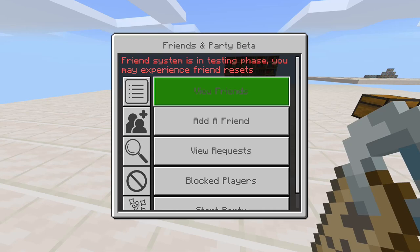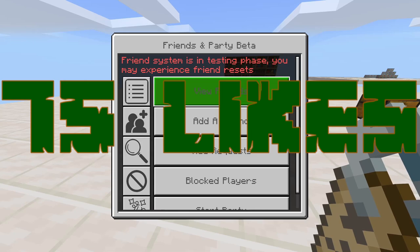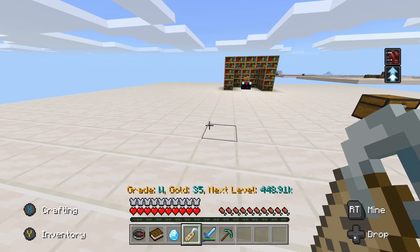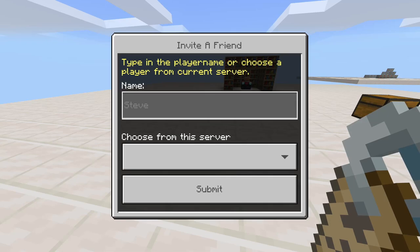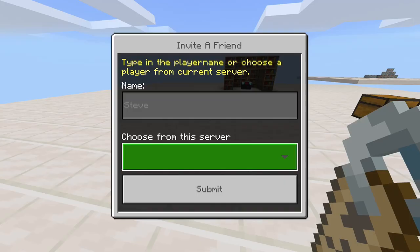That's the thing I was going to talk about — they have a brand new friend system, it's the Friends and Party Beta, and I think this is the greatest addition they have ever done so far. Why? Because now I can do Lifeboat Prisons streams with you guys. I will definitely do that if we hit 75 likes on today's video. As soon as we hit 75 likes I will start a stream and we're going to give this a go.